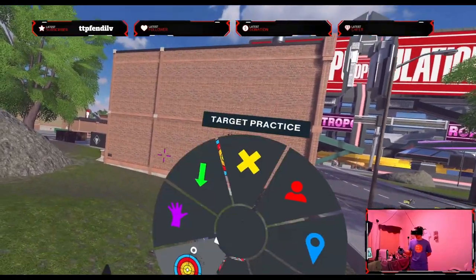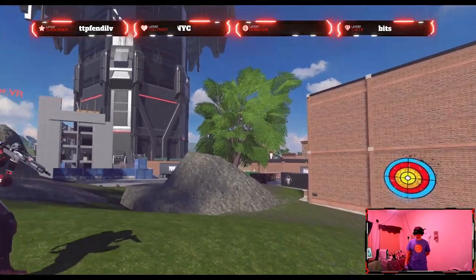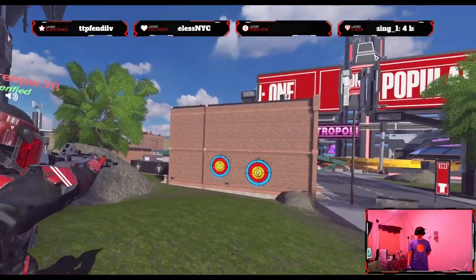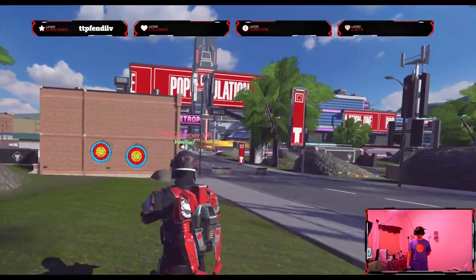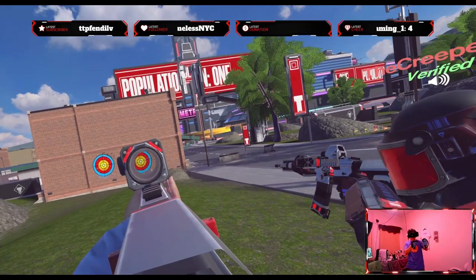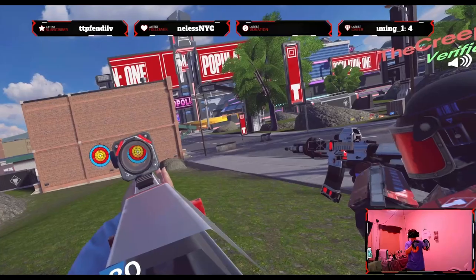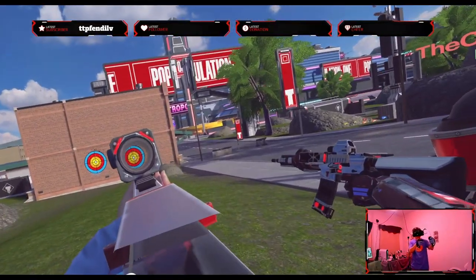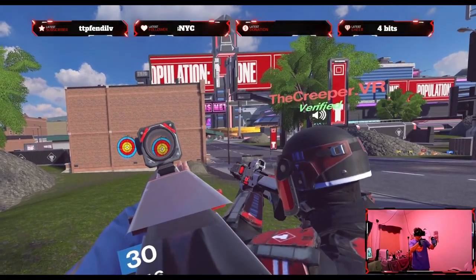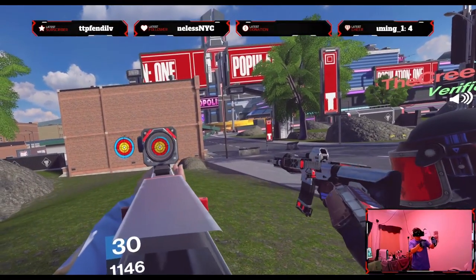He normally uses it two-handed at the range it's meant to be used — about right here. The trick he's found is keeping it at a specific angle. Do you see the angle he's holding it? It's about 20 degrees — roughly 15 to 20 degrees to the right.